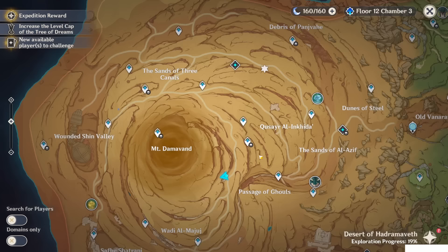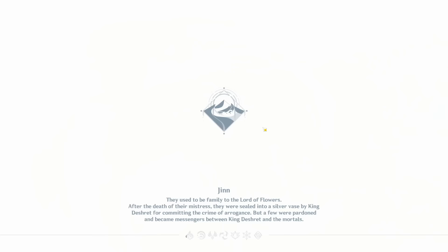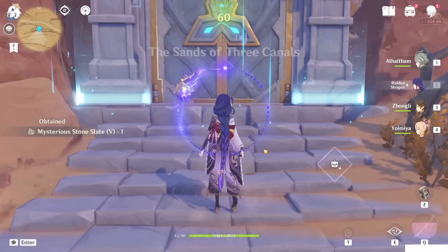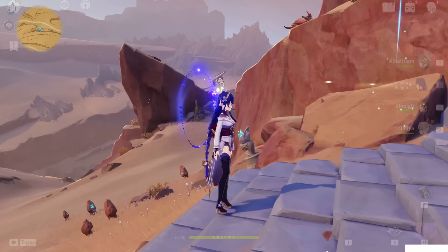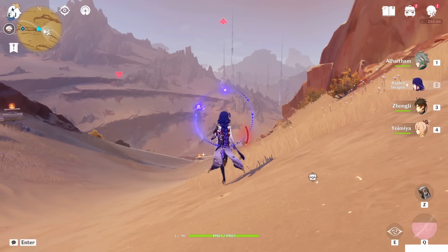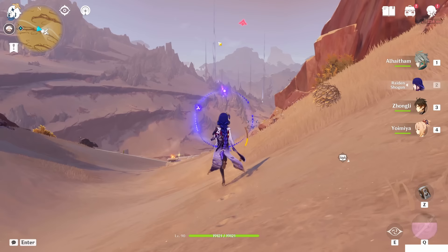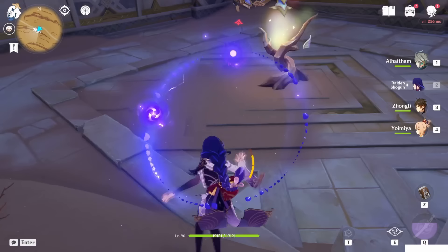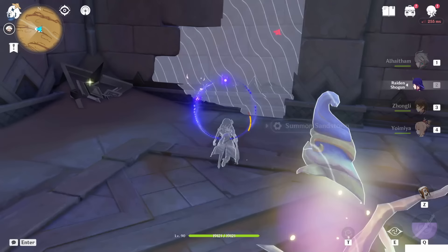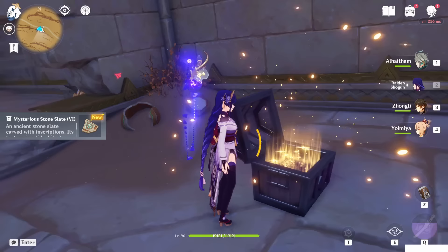Last one, guys — it's here. Go to this domain. If you don't have it yet, you can check my guide on how to unlock the domain — it's called the Fan of Pangevet. Head in this direction, then go to the bottom side. The wall is in the corner here — make it disappear and collect. Mysterious stone slate six. Nice — now we have all six.